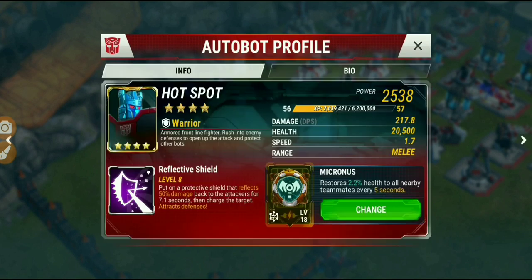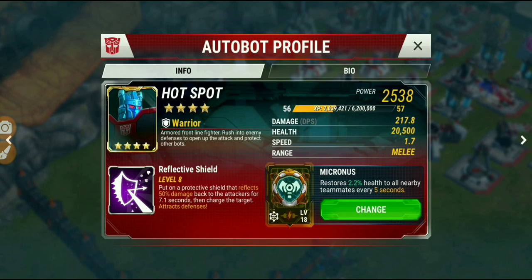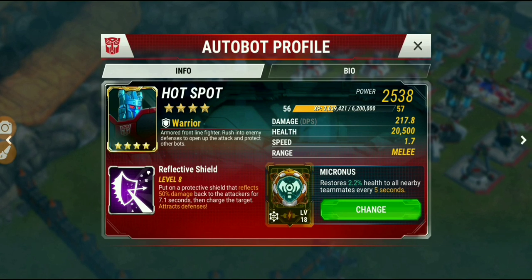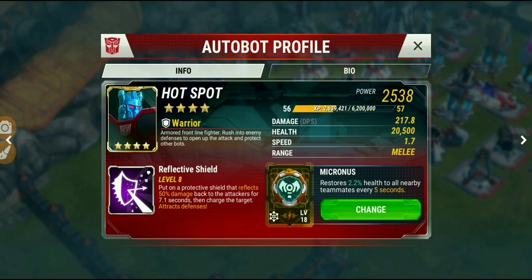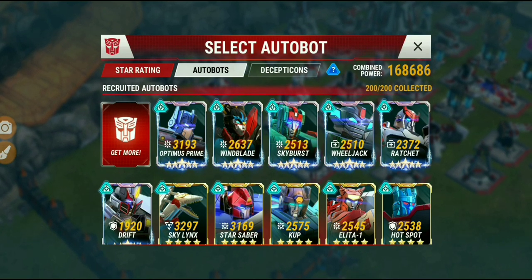My Hotspot is getting another 450 health every 5 seconds. That's over 950 healing for just those two bots alone every 5 seconds. If you extrapolate that over a whole battle, that's 36 times your bots are going to get healed. Worst case scenario, my Hotspot could get healed for over 16,000 health over an entire battle. It's a very impressive core — I love it for walk attacks. Let me show some replays.